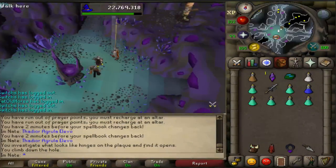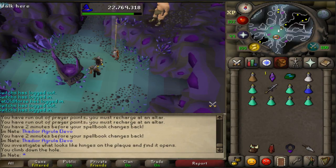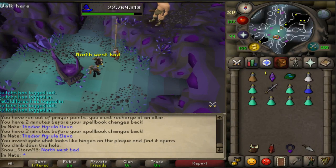Once you're down here, there are tons and tons of monsters. Some of the new monsters are higher level versions of slayer monsters we already have. So if you want a slayer monster with a little bit more HP, not quite so low level, you can kill these instead.